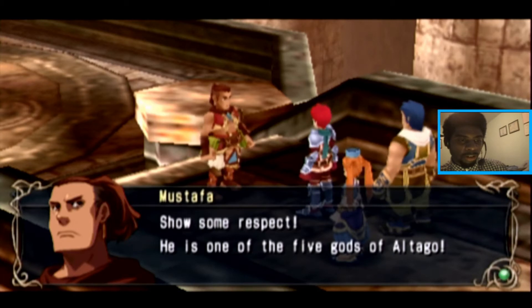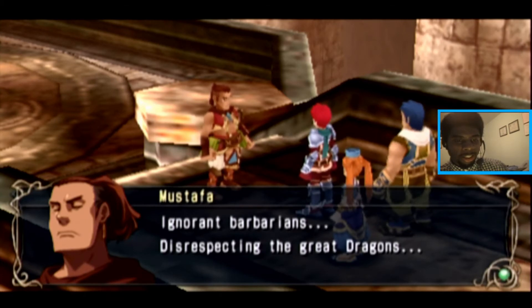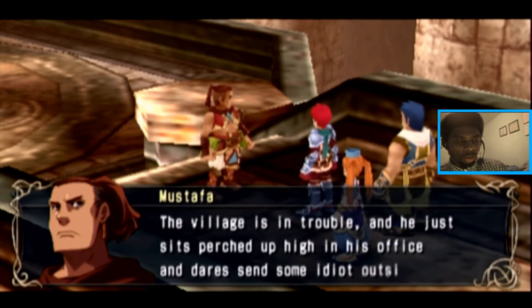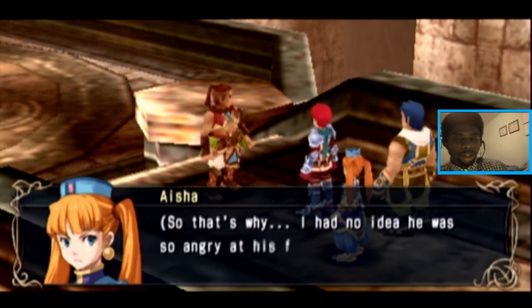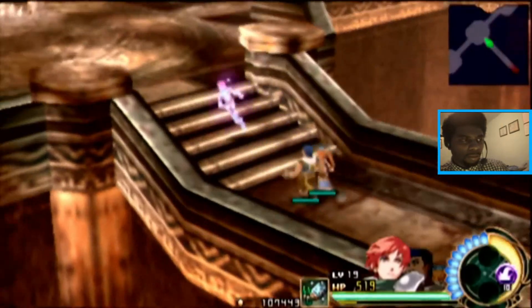Show some respect — he's one of the five gods of El Tago. Okay, that's fine. He's one of your gods — that's what you believe in. I just got to this town. I just learned that these are what you guys call gods — these dragons. Ignorant barbarian, disrespecting the great dragons. Not to mention that fool I call father. The village is in trouble and he just sits perched up high in his office and dares send some idiot outsiders. What have you been doing to help the situation, sir? You see your sister sick. But you have no cure, no options in mind. People love to take out their own inferiorities on other people. So that's why he was so angry at his father — he's just upset. He's just a child. Children are going to be children.